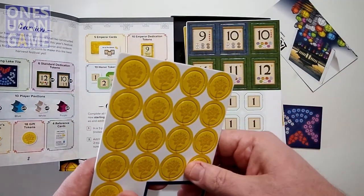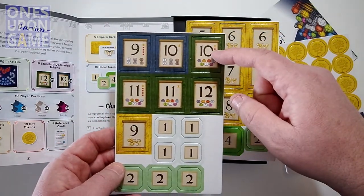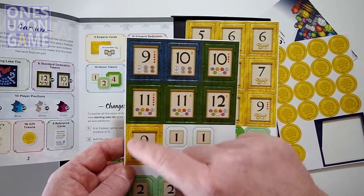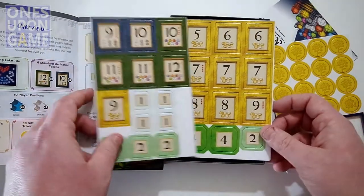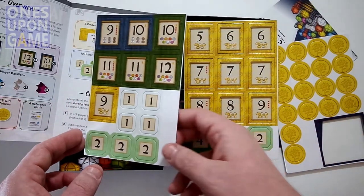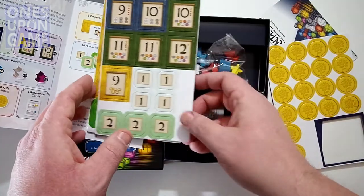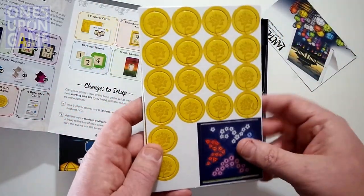You're going to get some additional dedication tokens — you get six of these standard: four of one type and two of another. Then there are Emperor dedication tokens as well. And then honor tokens: the fours, twos, and ones are your honor tokens. So you'll end up getting three punch boards of additional content.